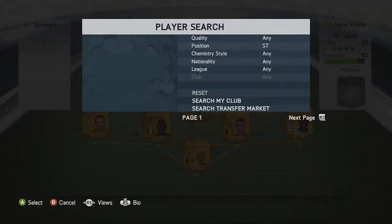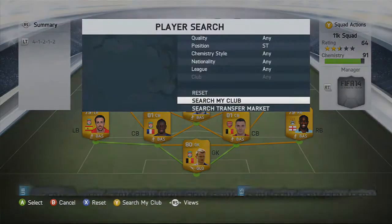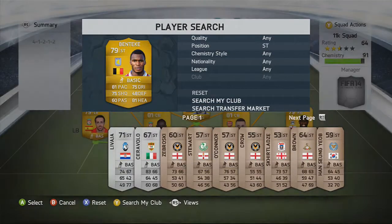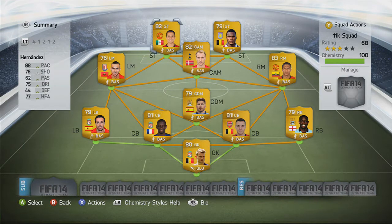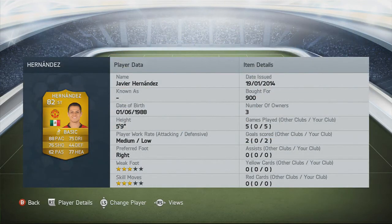On to the strikers, and we go for Hernandez and Christian Benteke. Benteke has 4-star weak foot, 3-star skills. Paid 1,100 for him — quality player, one of my favourite players to use in the game. Overall, he's an amazing player with his 81 pace, 81 heading, 75 dribbling. Hernandez brings 88 pace, 75 dribbling, 76 shooting — he's more for the pace. We have Benteke with the heading and Hernandez with the pace, and these two worked really well together with the 1-2s.